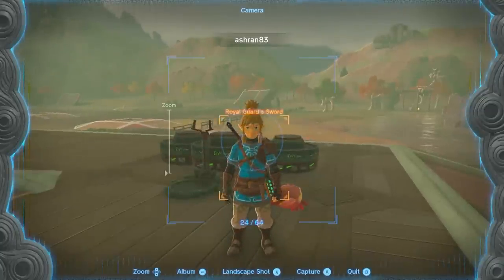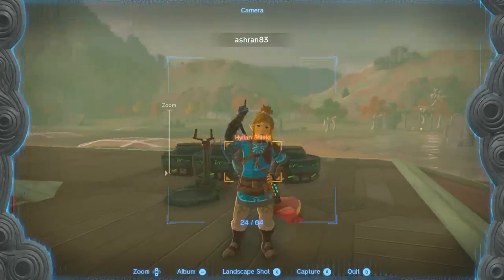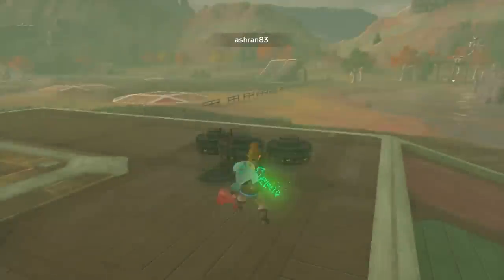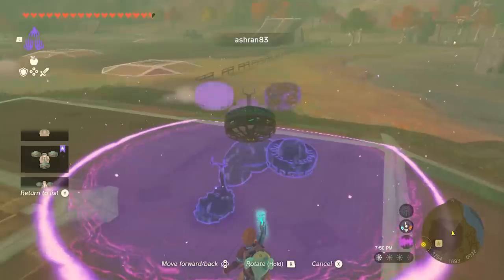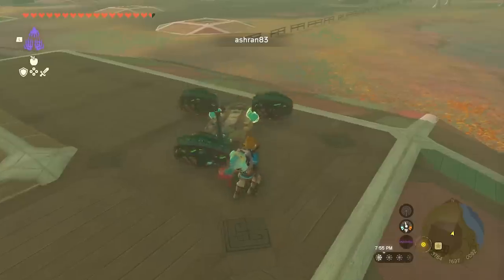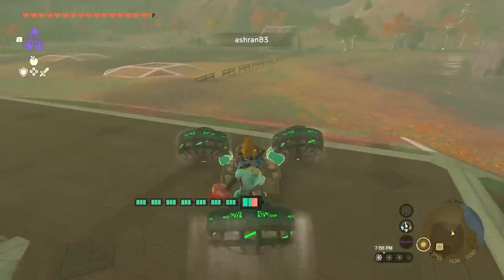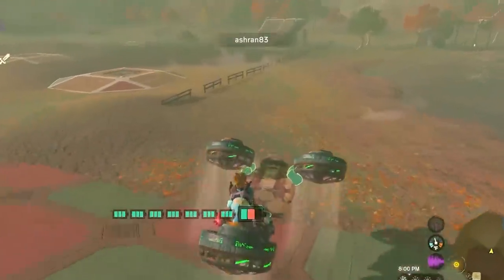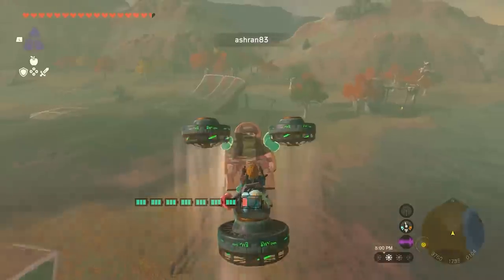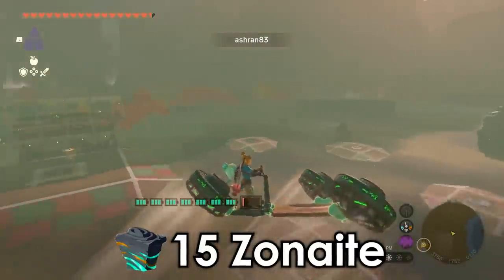Ashran submitted his improvement — and I'll leave the 'improvement' part as subjective — on the popular hoverbike design. He calls this contraption Hudson Air. Other names could include Bikeson, or with its three fans, Trikeson. Regardless, it costs 15 Zonite to autobuild.